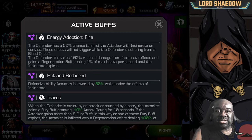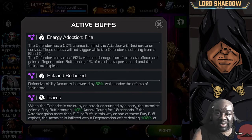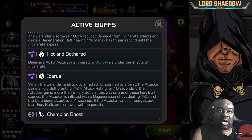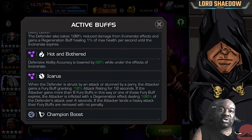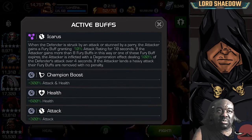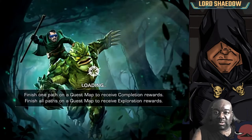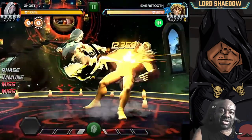You do not want to incinerate your opponent, so don't bring incinerate champions to this fight. The Hot and Bothered node basically tells you the same thing — you don't want to incinerate them. Don't bring anyone based on incinerate and that should not be a difficult node for you to deal with.